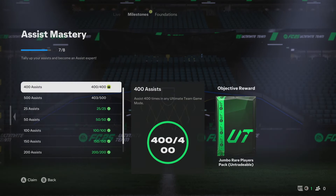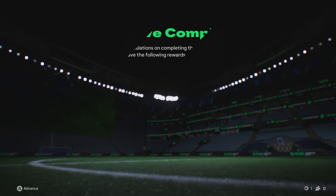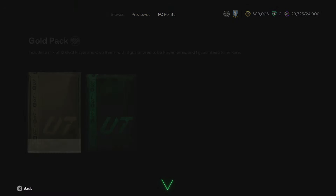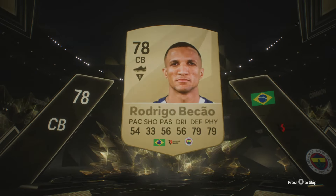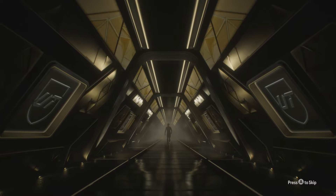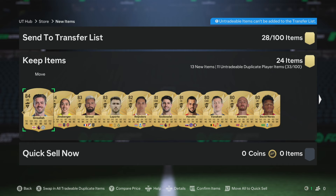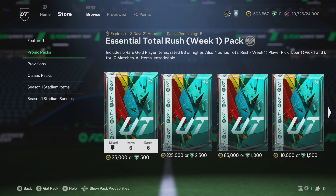We get an 82-plus out of that — nothing fantastic. We do get our 400 assists milestone which gives us a Jumbo Rare Players Pack. There's also a gold pack from one of the other Foundation Challenges, which doesn't get anything great. The Jumbo Rare Players Pack is untradeable and it's not a walkout, so it's not going to be amazing fodder. There are a couple of 84s in there — better than nothing, but could have been a lot better.